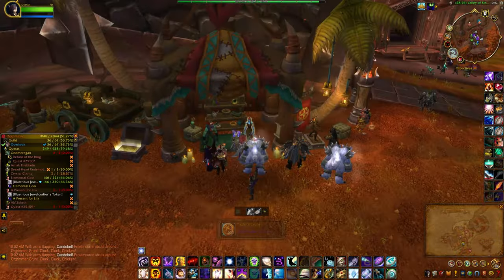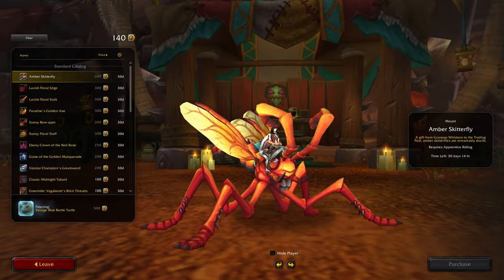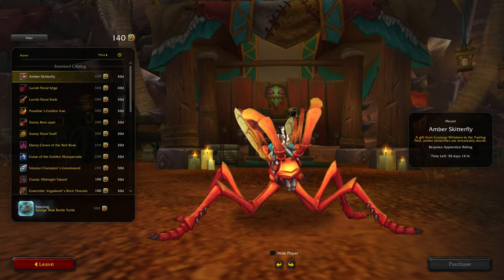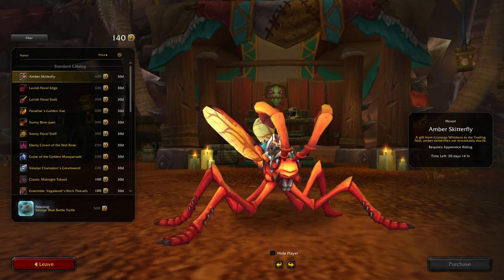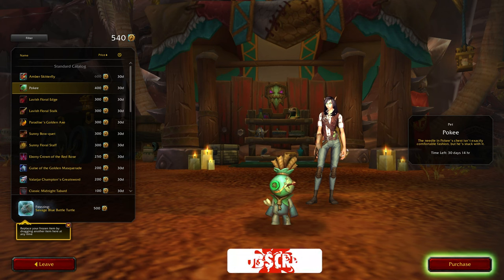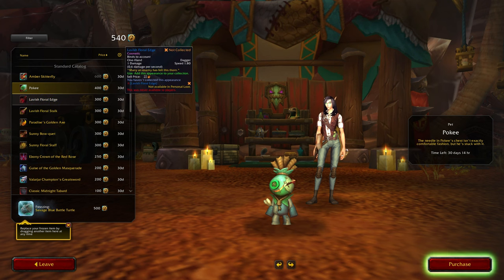There's my initial 500 — let's see what we have this month. Starting off with an Amber Skitterfly, which is 600 tenders. This is a nice variation to our original Skitterfly, pretty bright and pokey. It's got a little bit of stuffing hanging out — poor little thing. That's a definite yes. Should I buy that first? Okay, why not.